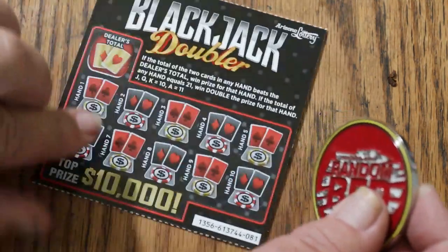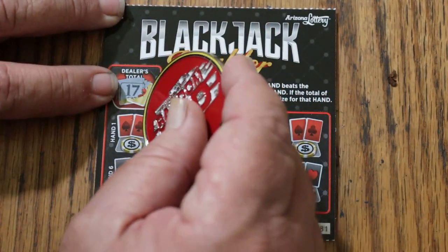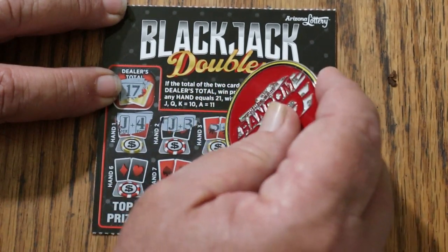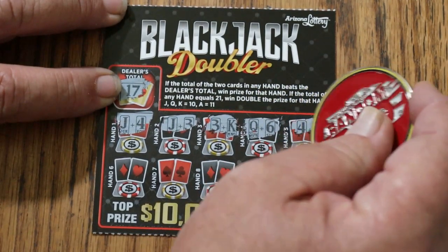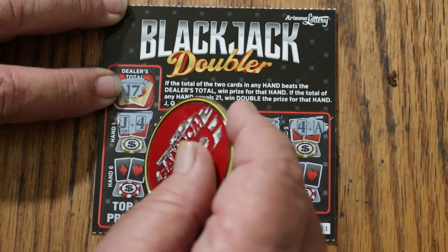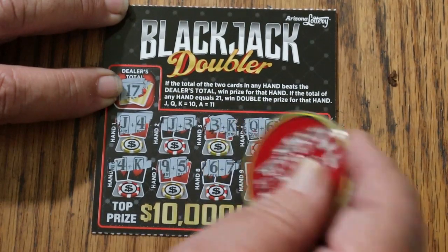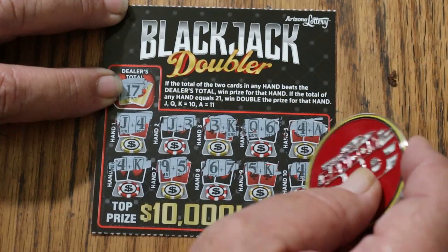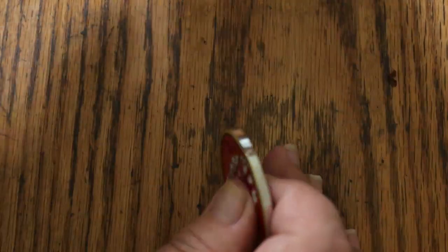Alrighty, moving right along. Dealer's total is going to be 17 this time — 14, 13, 13, 13, 16, 15, 14, 14, 14, 13, 15, and 14. If you're ever in a casino and you find you're having hands like this playing real blackjack, run. Because something's not right.